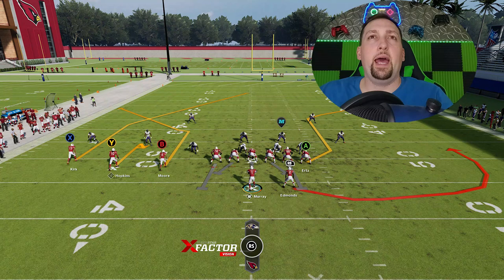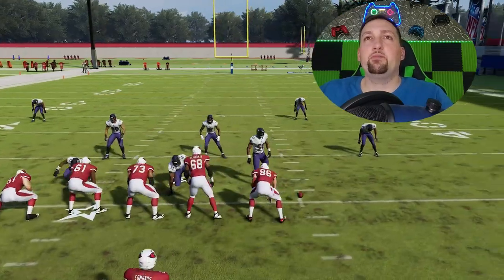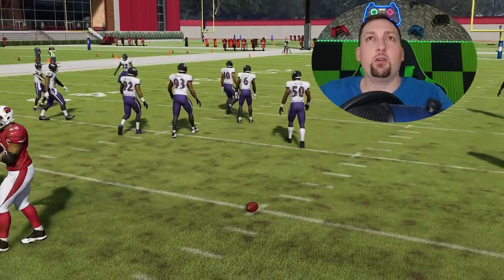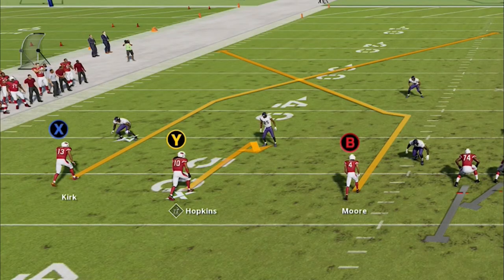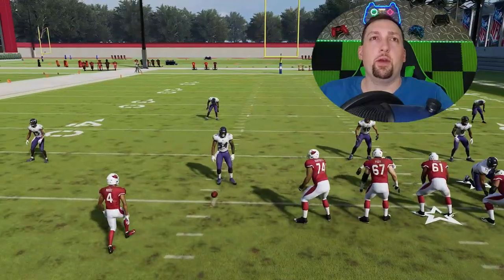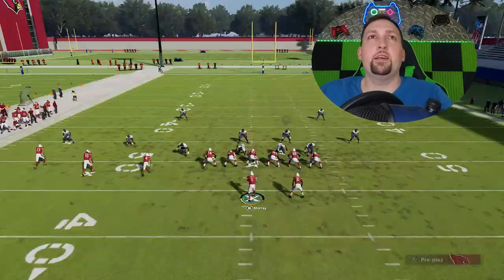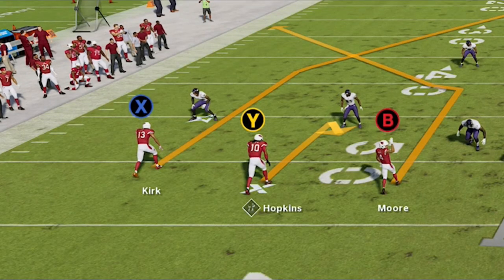I'm going to run a lot of these plays from the hash mark, either to the open side or the short side of the field. Ultimately it doesn't really matter — you can run these plays from anywhere. It just makes sense to run it from the short side because it takes the receiver a lot longer to cross the field. You can see how condensed the receiver package is from the short side, meaning it's going to cross the field a lot faster.